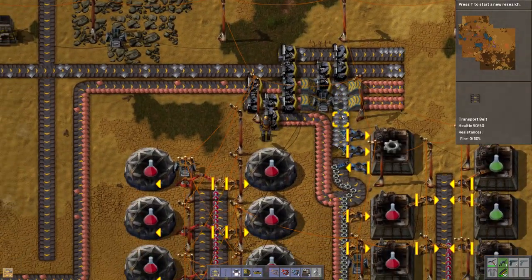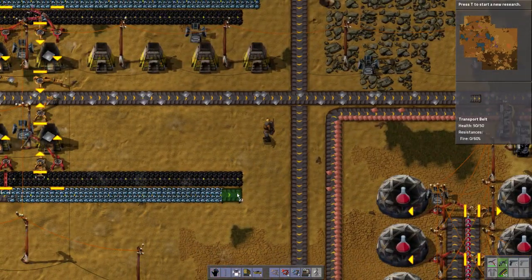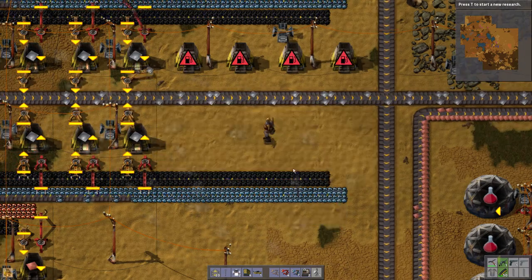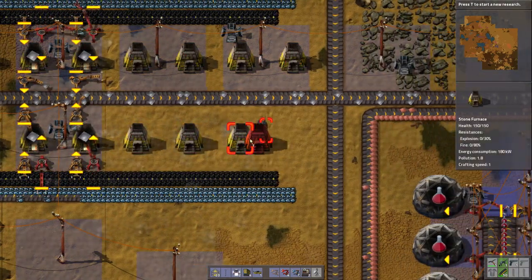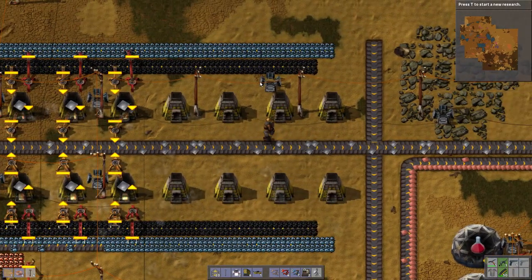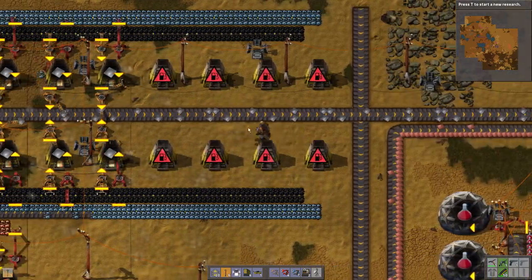You can see the iron ore is actually now filling up — that's because we're not doing any science. And once again, I know people are commenting on this — yes, I know this is not the most efficient way of doing it, but it's a nice mix between efficient and nice.